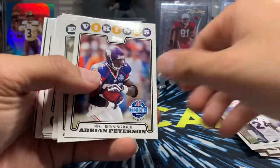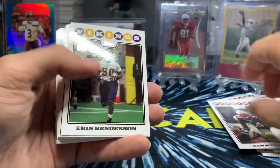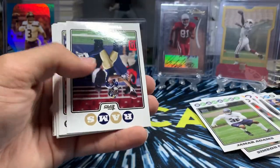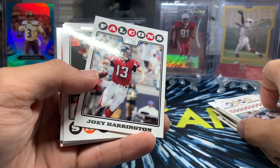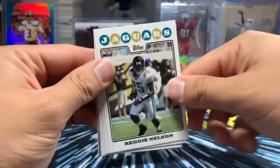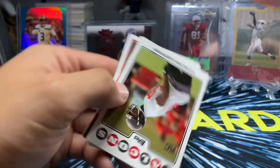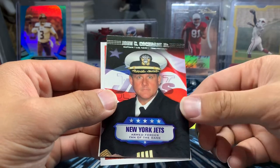Champ Bailey. AP. Torrey Holt — still playing. Joey Galloway. Joey Harrington — was a big bust, Michigan State, huge bust. Reggie Nelson — he was decent. Reed Bryant. Curtis Lofton — he kind of looks like Steve Carell, I'm going to be honest. Rondé Barber.